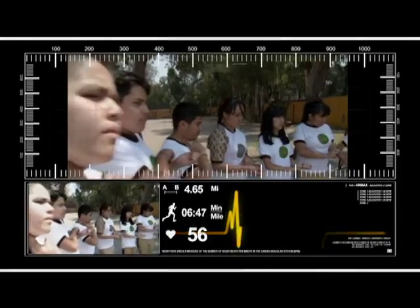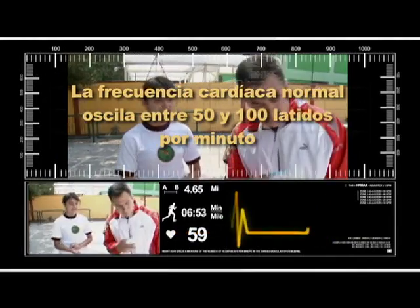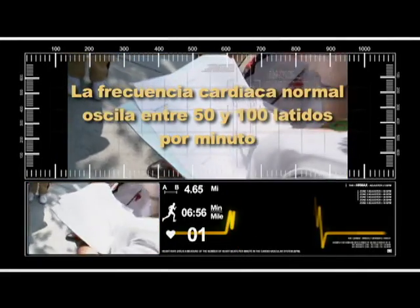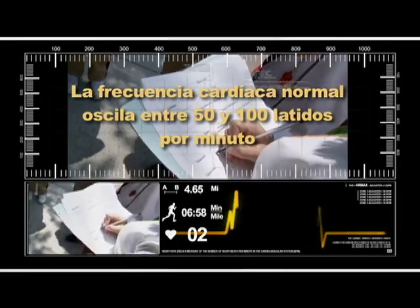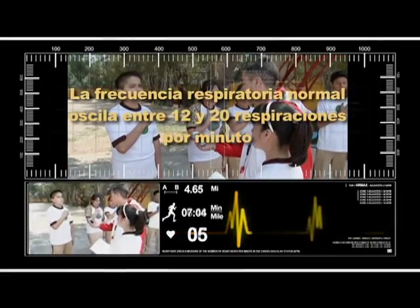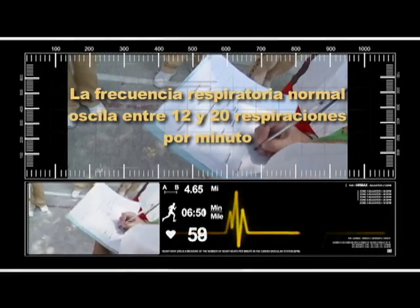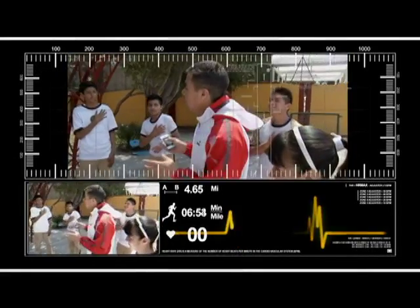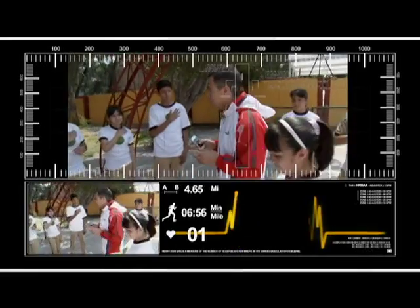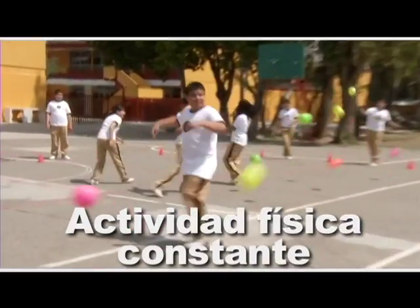La frecuencia cardíaca es el número de veces que late el corazón por minuto. Una frecuencia cardíaca normal oscila entre 50 y 100 latidos por minuto. Mientras que la frecuencia respiratoria es el número de veces que respiramos por minuto. En condiciones normales, la frecuencia respiratoria oscila entre 12 y 20 respiraciones por minuto. Pero hay muchos factores que pueden alterar estas frecuencias, como el clima, la altitud, la contaminación y la actividad física constante.